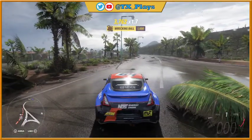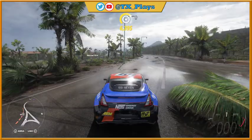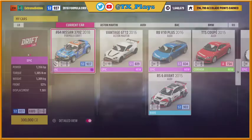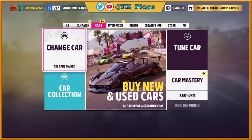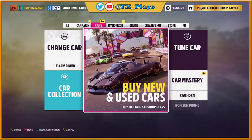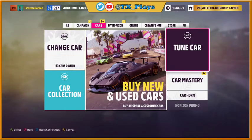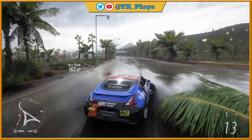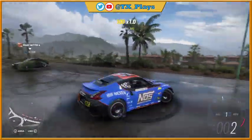So if you want to drift, get yourself the Nissan drift car. Get yourself the '64 Nissan 370Z Formula Drift car, bang on that tune I showed you at the start of the video, and you'll soon be drifting like a king.